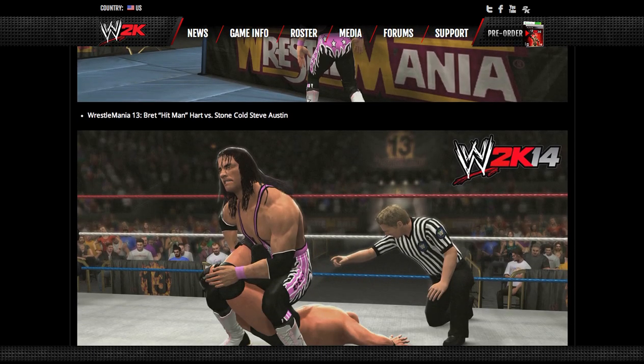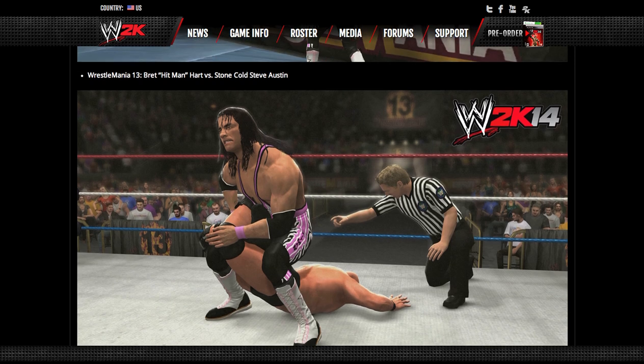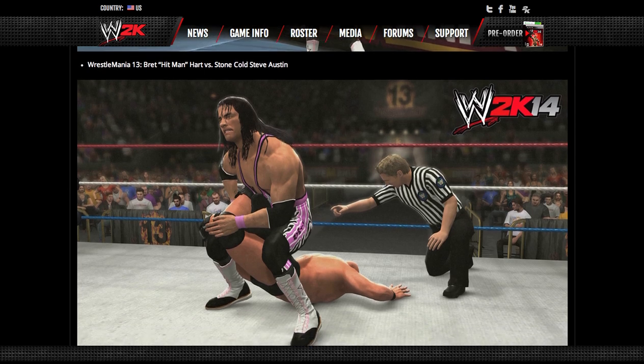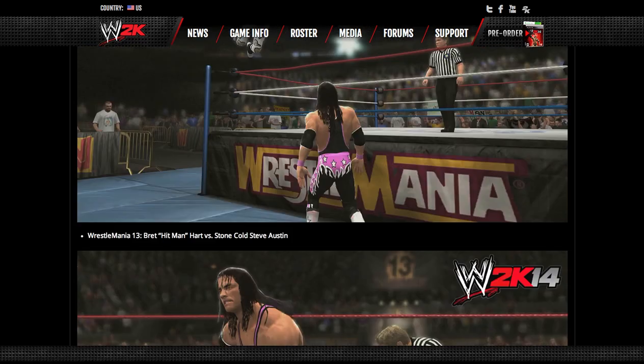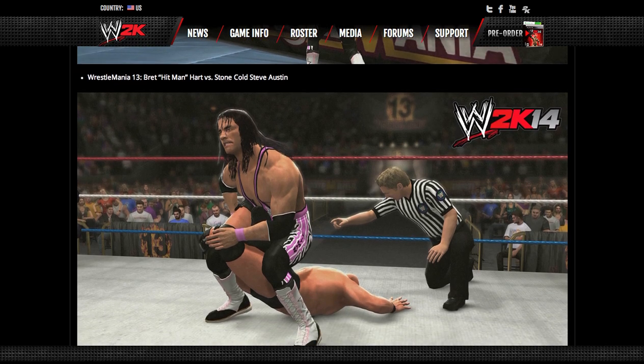At WrestleMania 13, we have Bret Hitman Hart vs. Stone Cold Steve Austin — that is the final match announced for today. I'm pretty sure someone was the special referee; I think it was Ken Shamrock, but I'm not sure. We also have the old WWF logo, the classic logo on the referee shirt, so it looks like there are many different new attires for the referees this year — the old blue collared shirt, the pinstripe shirt with the old WWE logo, and most likely a new pinstripe shirt with the current WWE logo.